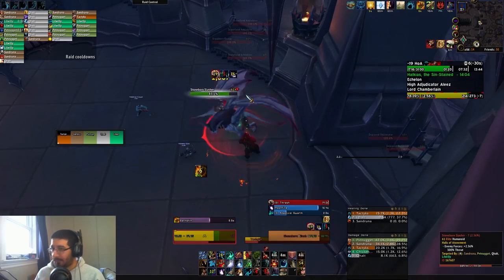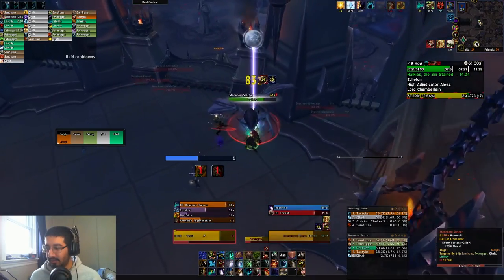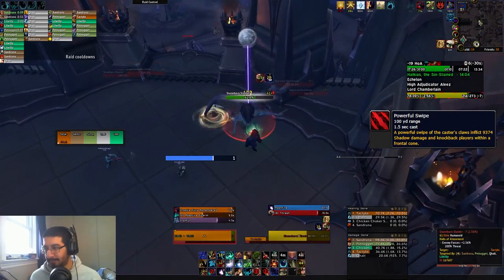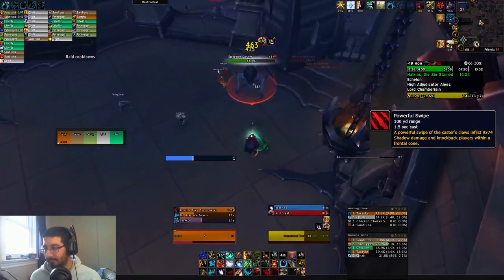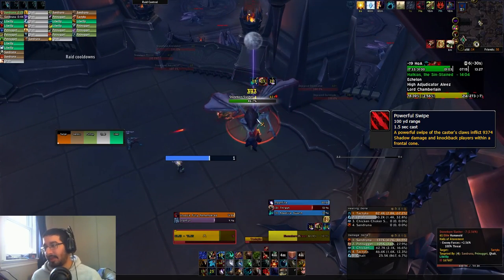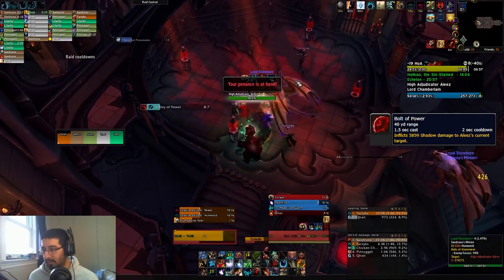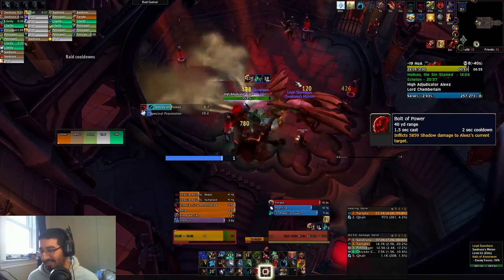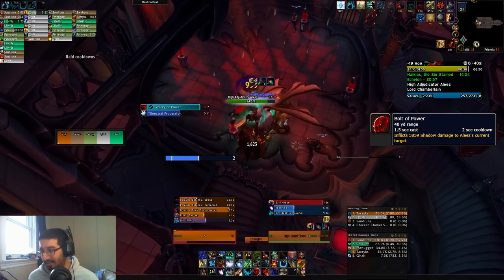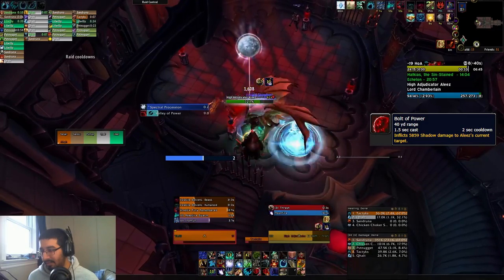From there, there's just the Stoneborn Slashers up near the second boss, which have a frontal cone on the tank that is completely dodgeable if you just run away from it — it does follow you left and right but if you run backwards you can dodge the initial hit. There's also Bolt of Power on the High Adjudicator, similar to Wicked Bolt on the mini-boss — a large shadow hit on the tank that is interruptible. It's not the end of the world because this boss doesn't do much outside of that, but make sure you get it if you can.